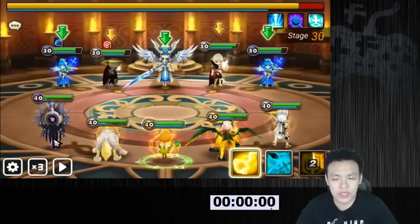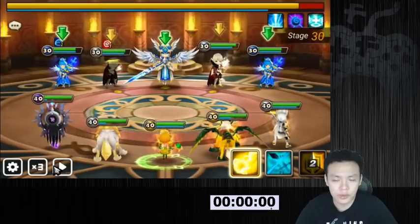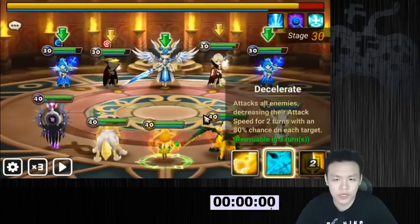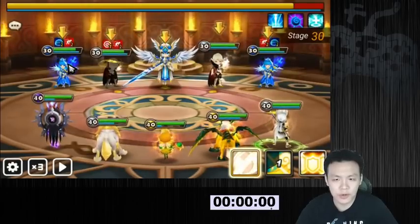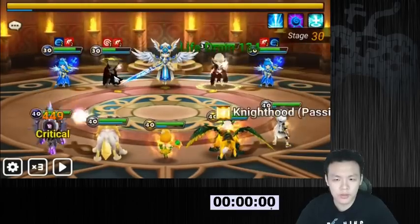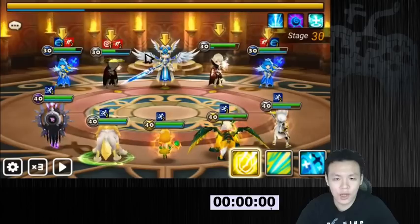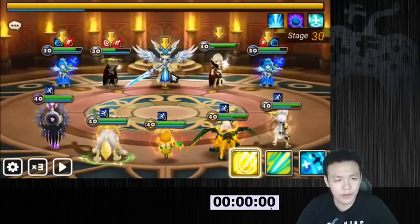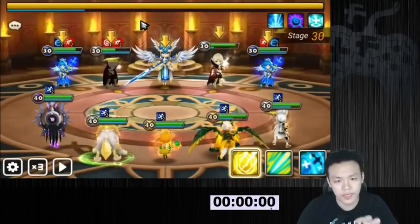They fused him to do Giants B10 and stuff. The general strategy here is to use Shannon and Bernard — Shannon's going to put slow on them, Bernard's going to speed me up as fast as possible. And what we're going to do is basically just sustain through them. If you don't have enough damage to straight out kill Camila, the best way is to bring an extra healer or some sort of damage reduction.